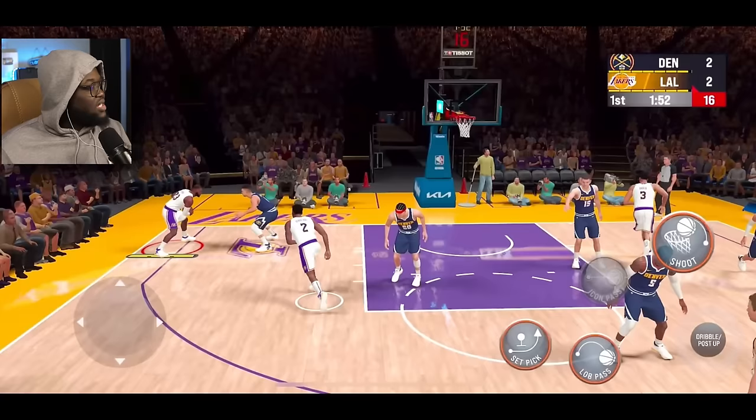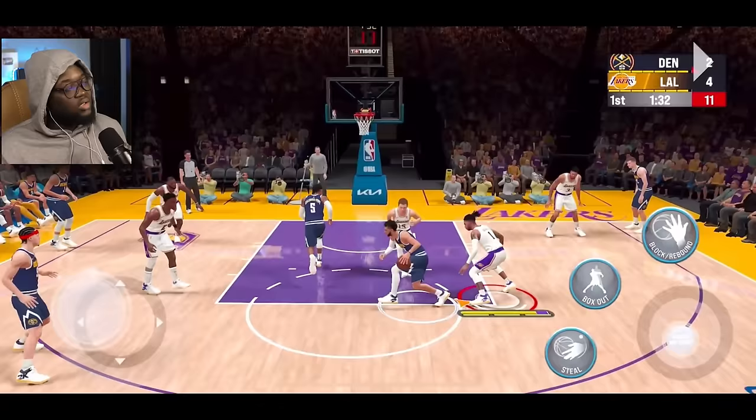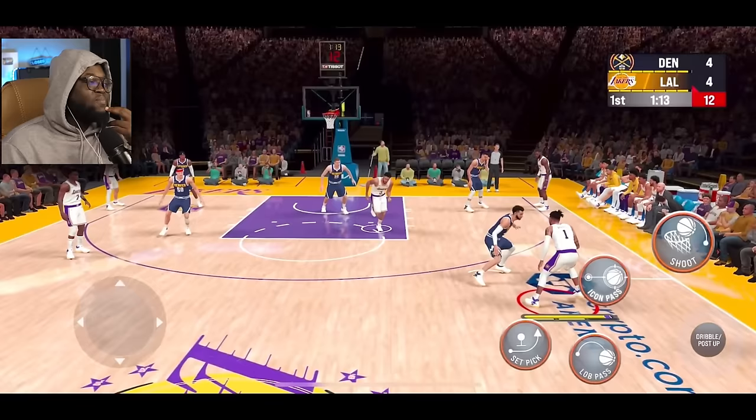Here's the new shot meter — it's exactly like the console version. It's hard to use though because the green window is really tiny. I'm happy they added it, but one issue I have is that we can't turn the shot meter off. I went into the settings and there's no option to turn it off, which is a bummer. On console I don't use a shot meter — it's much better to use the player's cues and your jump shot timing.